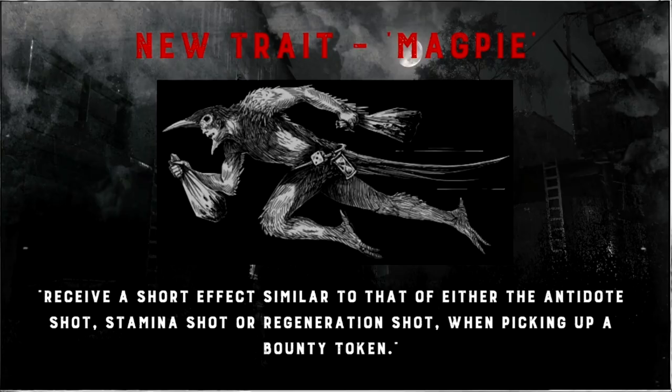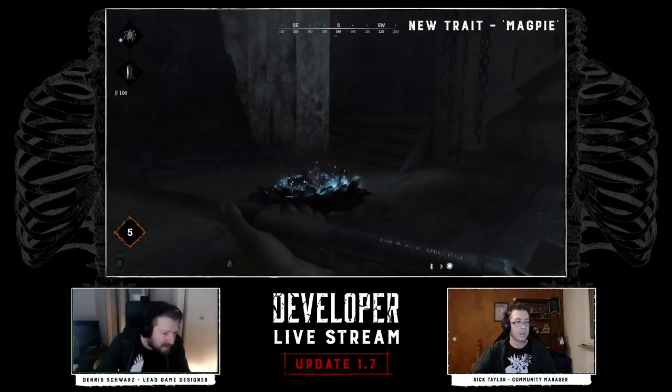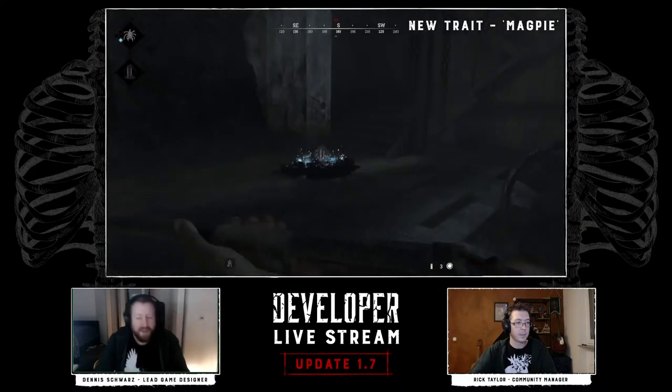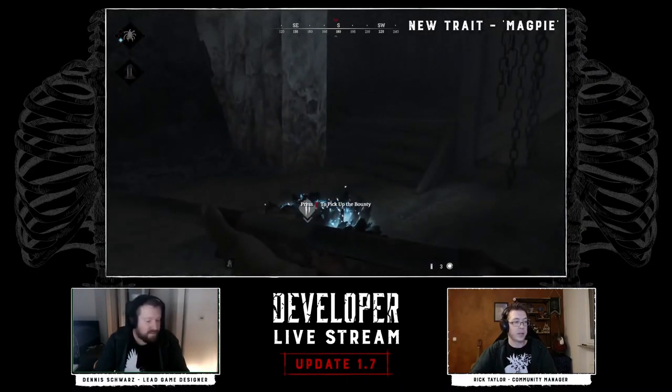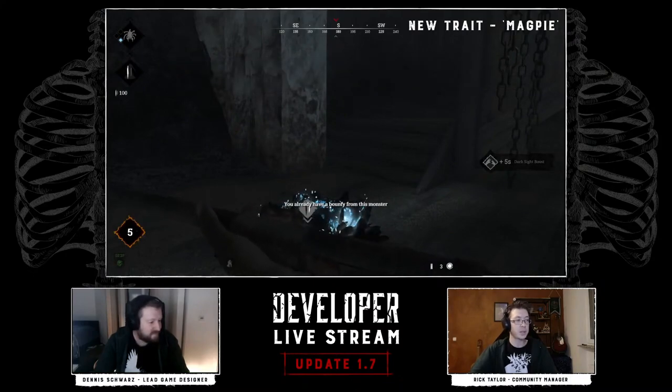The next trait is Magpie. You receive a short effect similar to either the antidote shot, stamina shot, or regeneration shot when picking up a bounty token. It costs one upgrade point and unlocks at bloodline rank one. The devs said this one is just for fun — it's not really supposed to be a competitive pick, but it can turn the tide in certain situations.